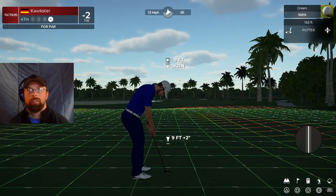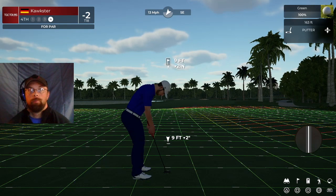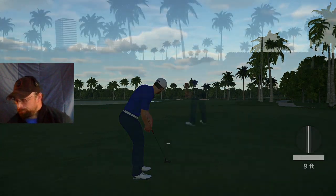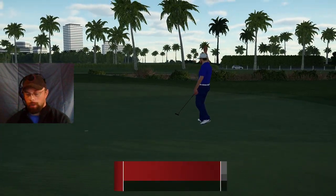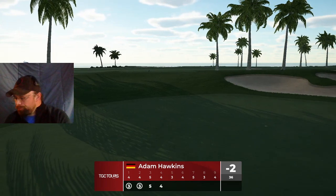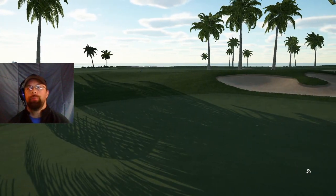Good job out of the sand. Well done. This one's nine feet away. Boom, there's your power. All right, let's go. After that, you're two under. Two pars in a row — can't let that happen.